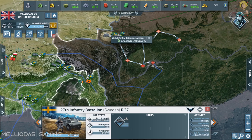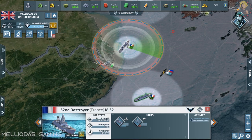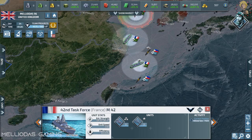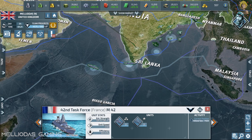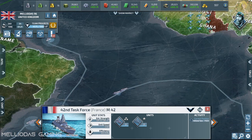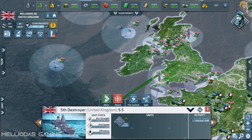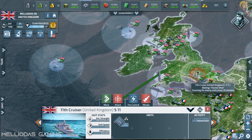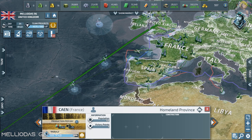Here my allies are having war against China — France with destroyers and frigates, and Sweden with a huge air force. These are my cities producing the attack subs and the cruiser combo.